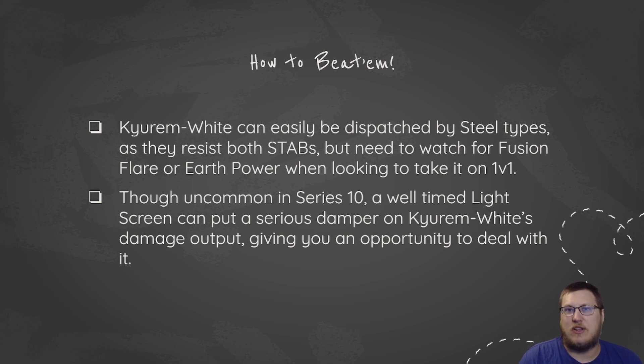And though it's super uncommon in Series 10, a well-timed Light Screen can easily put a damper on Kyurem White's damage output. Pairing it alongside Snarl is also a real good tool. If you lower those high stats just one stage, it is a significant drop — bigger numbers end up being smaller numbers. Whereas 100 only ends up being 66, 200 ends up being a much bigger drop.